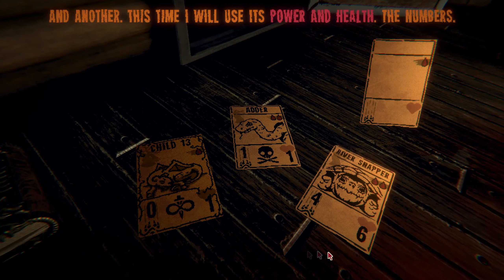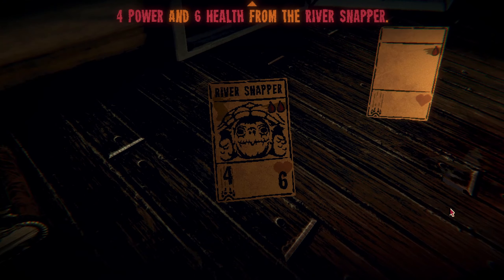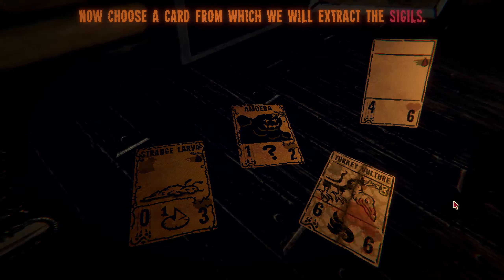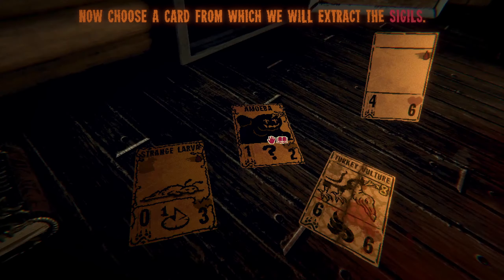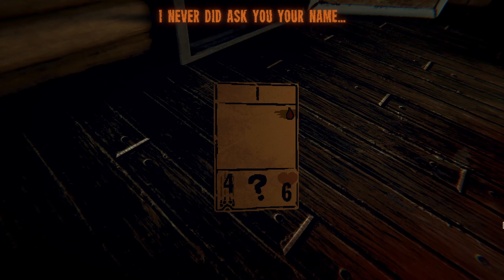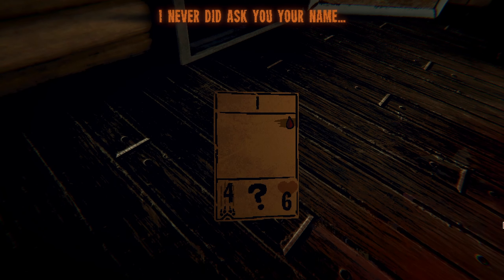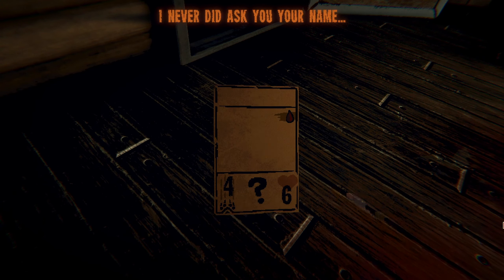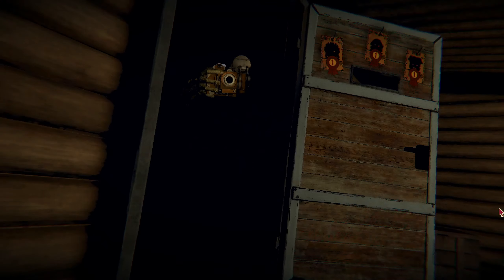'And another - this time I will use its power and health, the numbers.' Four-six seems pretty good - four power and six health from the river snapper. Man, we got him so strong and we never even picked him up. 'Now choose a card from which we will extract the sigils.' The amoeba - this is interesting. A sigil of amorphous from the amoeba. 'I never did ask you your name.' All right, what do we name an amoebic four-six for one? Misprint - that's good. 'One thing now remains - I must capture your visage. Say cheese.'